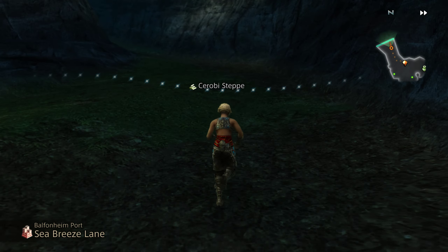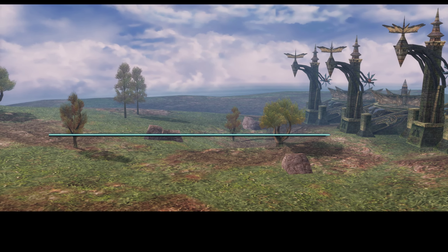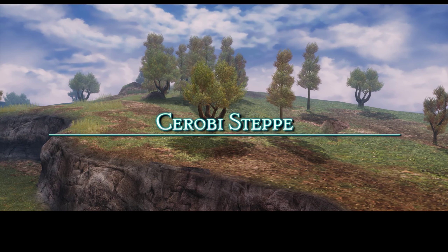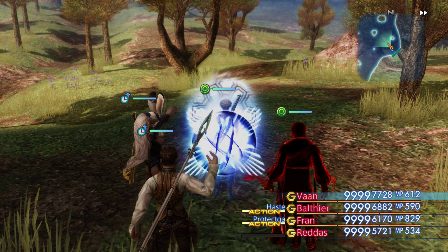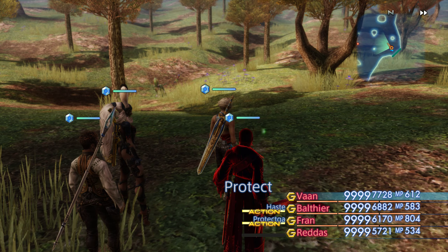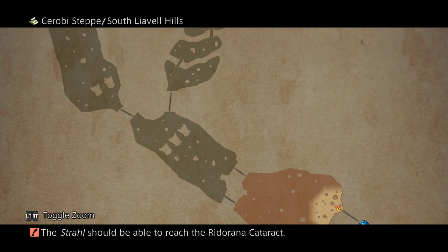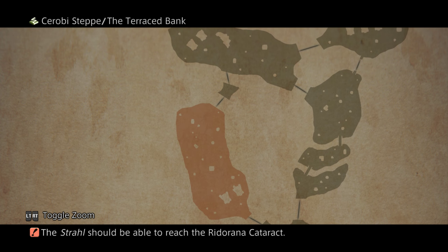Let's run out here and explore this area, because we have not seen it yet — at least as far as this playthrough is concerned. The Serobi Step is another place where you can simply farm chests until you get what you want. I believe that's still in the game — it was definitely how it worked in the original version. We need to be in the Terraced Bank.